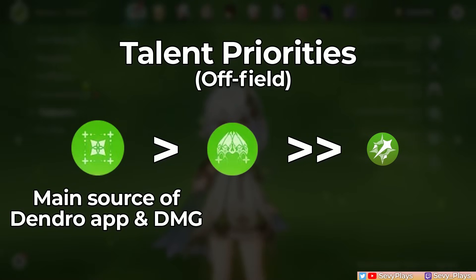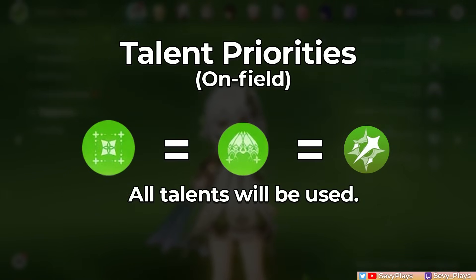For talent priorities, if you're playing Nahida off-field, prioritize her skill then her burst while leaving her auto-attacks alone. But if you're playing Nahida on-field, you will want to level up all her talents.